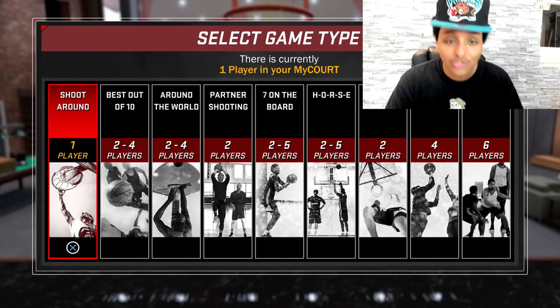What's up y'all? If y'all are here for crazy dribble moves, you came to the wrong place. My name is Agent Zero. I shoot the ball — I'm just now learning how to dribble.